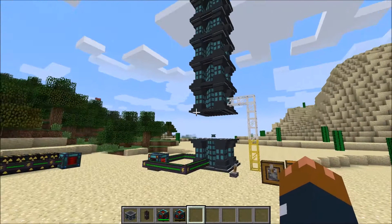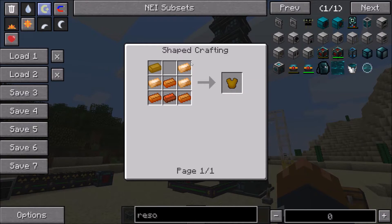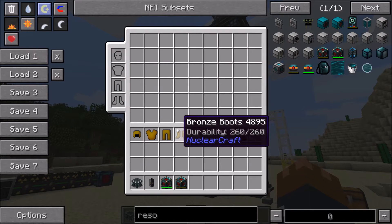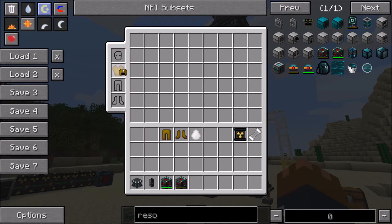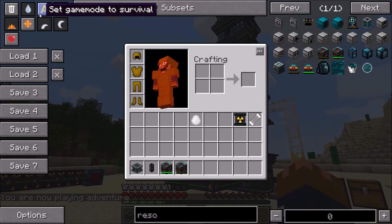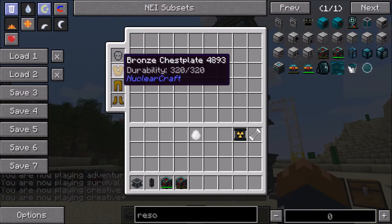The next addition is bronze armor. Bronze armor is made with bronze in the usual armor shapes, just like boron armor or iron armor. It has a bit more durability than iron, and it gives the same protection as iron — 7.5 armor points.